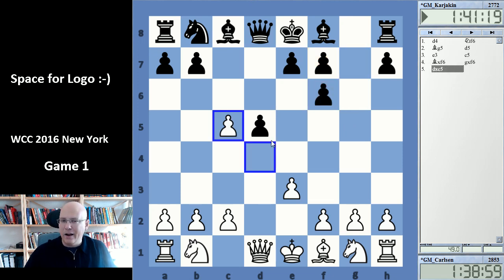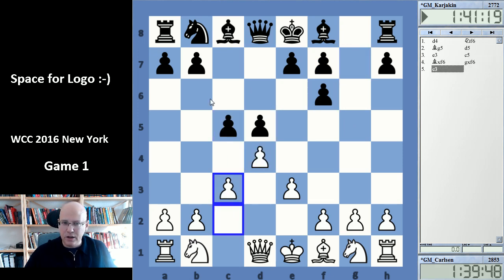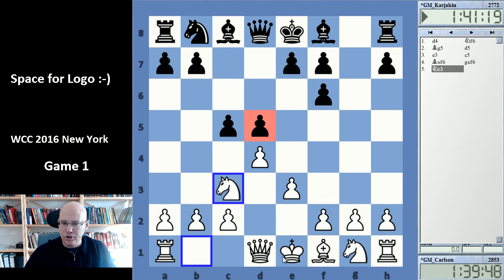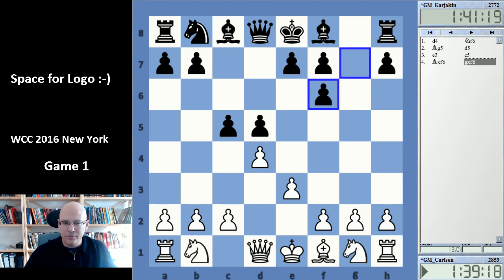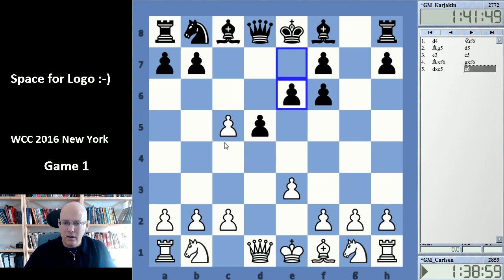Here Carlsen took on c5. This is not the only move — white can also play different things like c3 or Nc3 to put pressure. But dxc5 is a move that has been seen in Carlsen's games. He played this only, I think, three years ago in the Tal Memorial against Kramnik. Back then Kramnik played e6 and it continued with Ne3 and c4, so it was a pretty normal position.